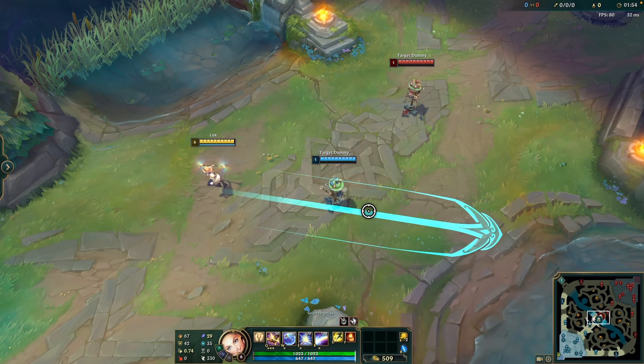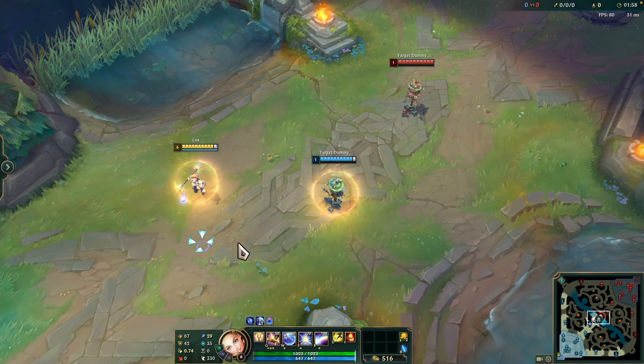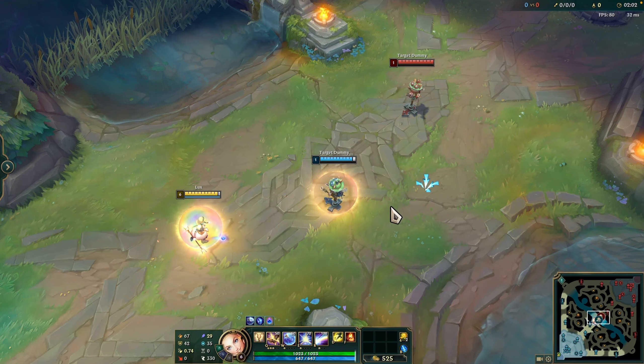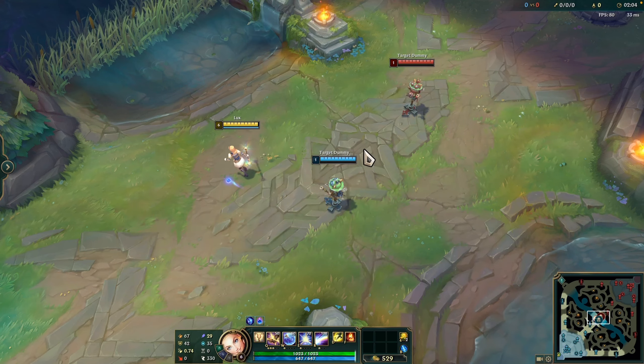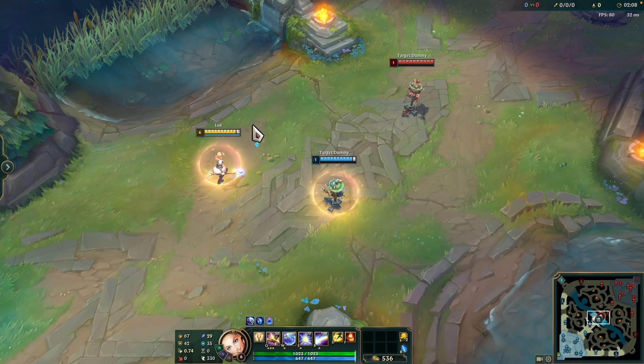This is the W, Prismatic Barrier. It shields yourself and your allies with Lux's wand on the way out and back. Lux shields herself and throws out her wand in a line, shielding allied champions in its path for 3 seconds. Lux's wand then returns to her, stacking the shield to all allied champions it passes through and herself.